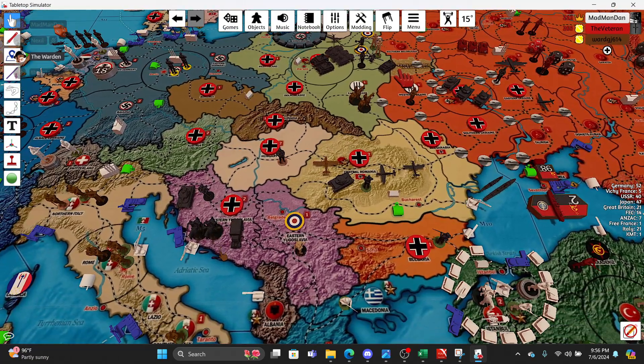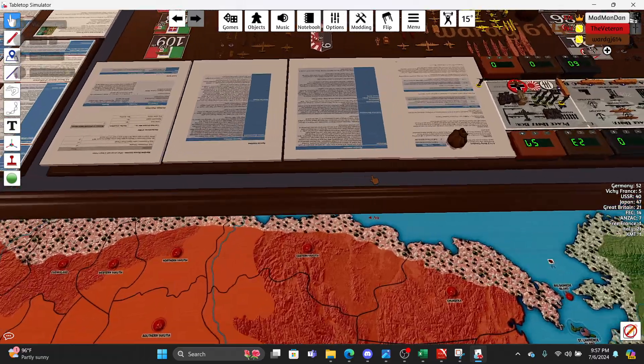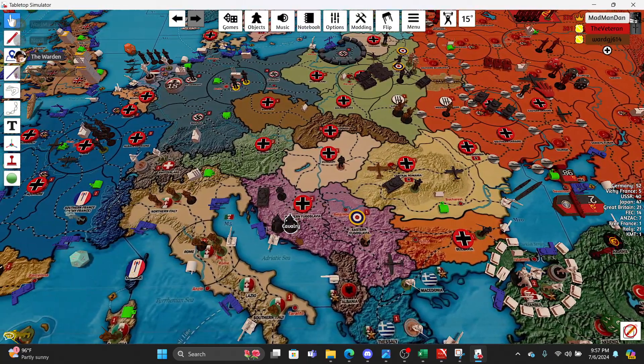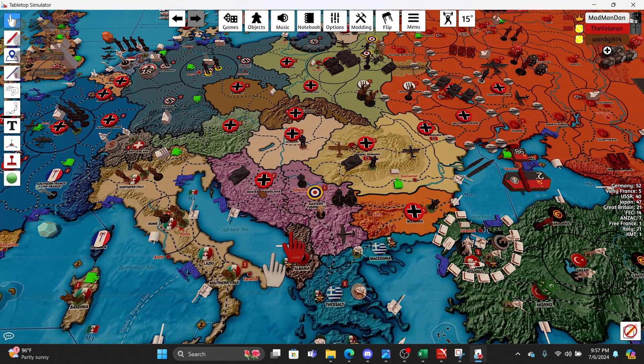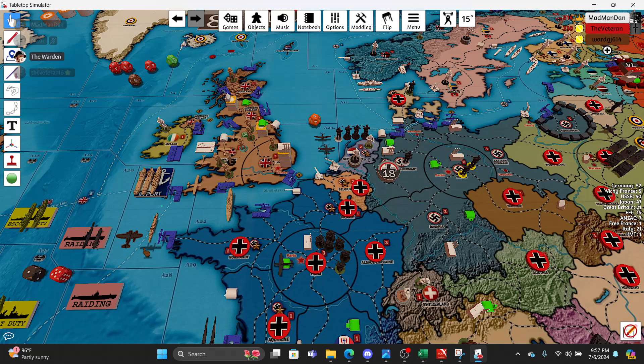Over in Eastern Yugoslavia, we have a fighter that will go there. The motorized in Yugoslavia is the one getting sent by DAK — I'll delete that one since I already have it on the board flipped upside down counting as one IPP. Then we've got two cav and an infantry going against this lone infantry along with the fighter.